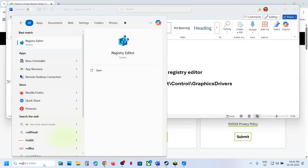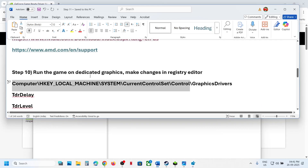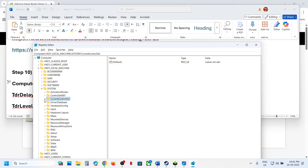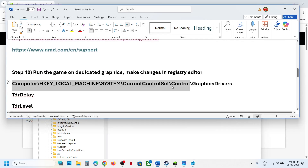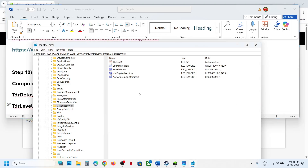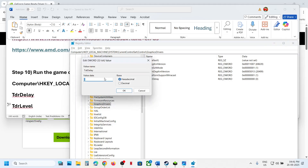The next step is to make changes in the Registry. Type 'Registry Editor' in the Windows search box, click Registry Editor, click Yes to allow. Expand HKEY_LOCAL_MACHINE > SYSTEM > CurrentControlSet > Control, then find 'GraphicsDrivers' in the list. Select GraphicsDrivers. On the right-hand side, look for the entries 'TdrDelay' and 'TdrLevel'. If they exist, change the value data to zero. If not, create them by right-clicking and selecting New > DWORD (32-bit) Value, and name it 'TdrDelay'.